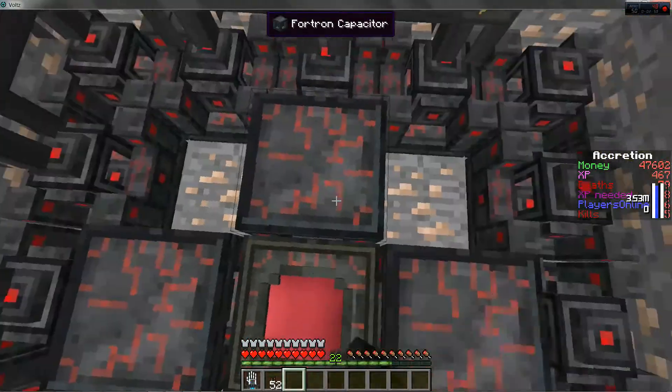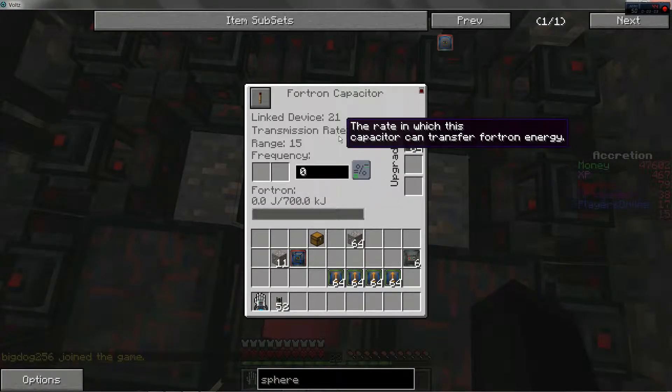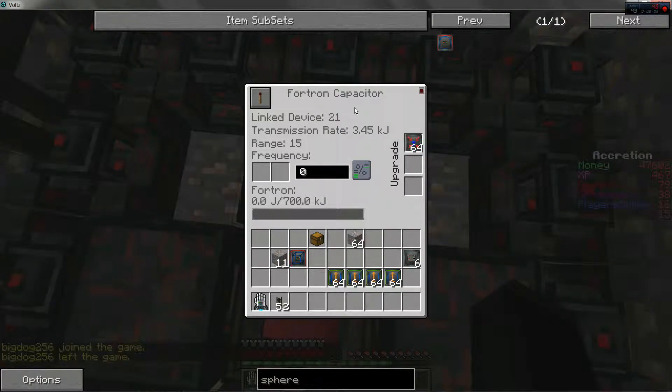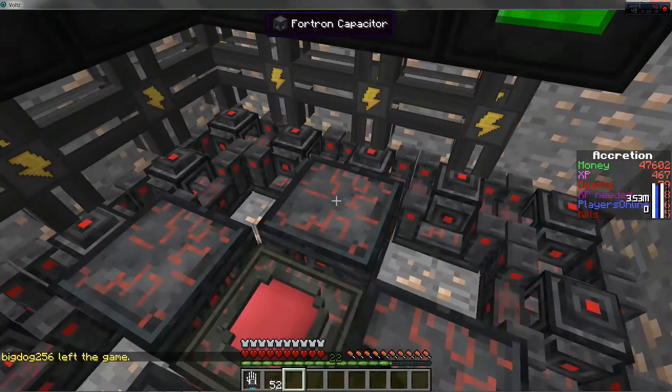Speed — any one of them, as long as it says a number on it that's not zero. Zero ones are for a special use. Alright, so once all these are full of their speed modules, they're ready to go.